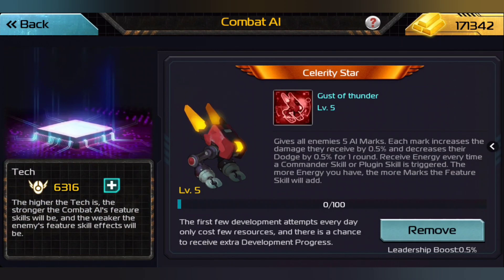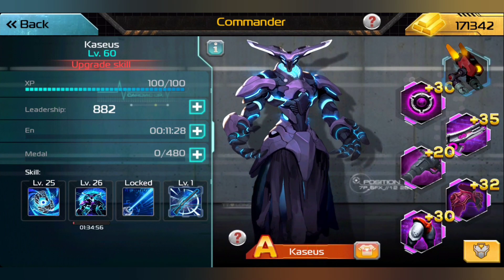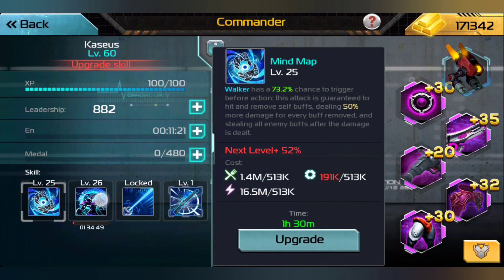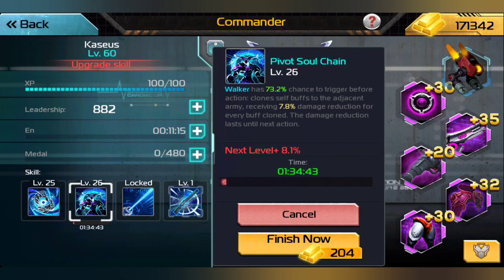For this guy we're using this — it gives all enemies 5 AI marks; each mark increases the damage they receive by 0.5% and decreases dodge by 0.5% for one round. You receive energy every time a commander skill or plugin is triggered — the more energy you have, the more marks a future skill will add. Because this commander has Quick Draw, every time he's going to hit and these things have almost a 75% chance of being activated, that means we are going to really mess up the enemy.